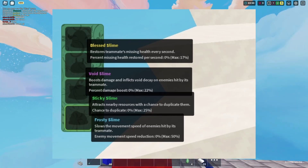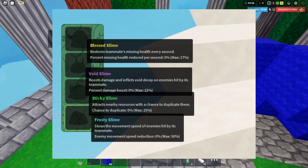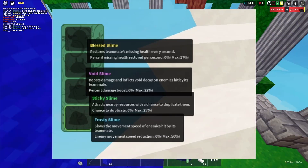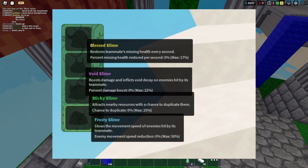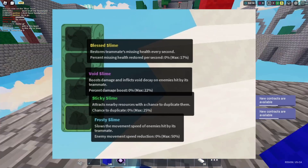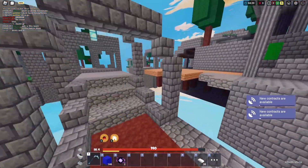The purple decay is coming back with the Noel kit. Next, there's the sticky slime, which attracts nearby resources and has a chance to duplicate them — that is huge. Something just duplicating resources is a big deal. And then frosty slime obviously slows down opponents. We had an idea of what frosty slime could do already from Freya.